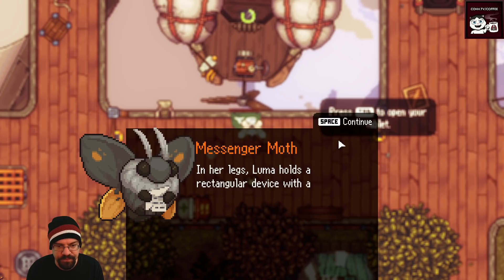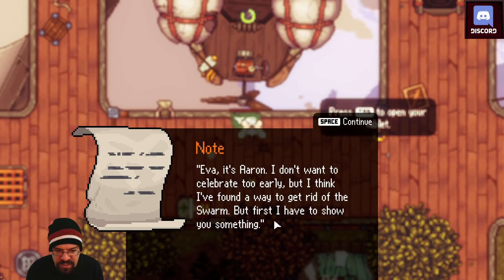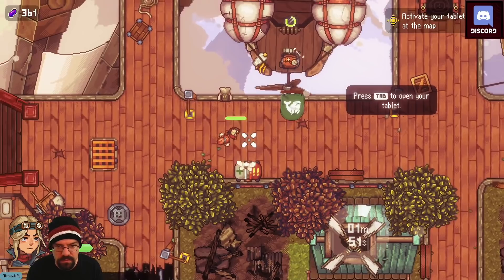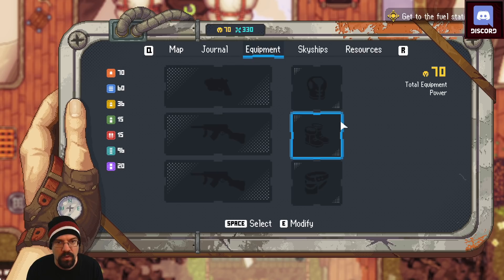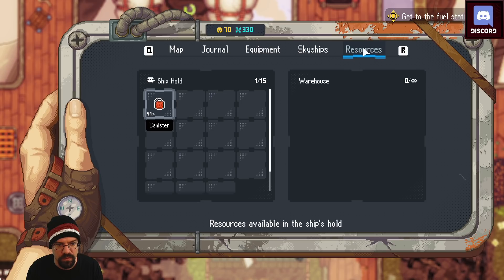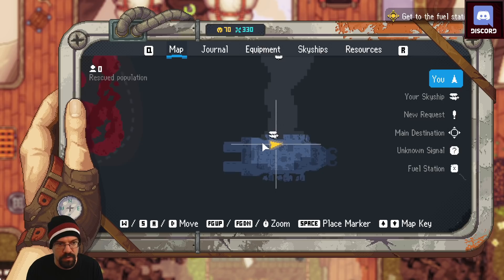Luma the moth returns carrying a rectangular device with a note from Aaron: 'I don't want to celebrate too early but I think I found a way to get rid of the swarm. First I have to show you something — Vitamin Ill's island. This is important. In the tablet Luma brought you there's a map to help you navigate. P.S. Don't say a word to father.' Streamer checks if they actually have a gun now.